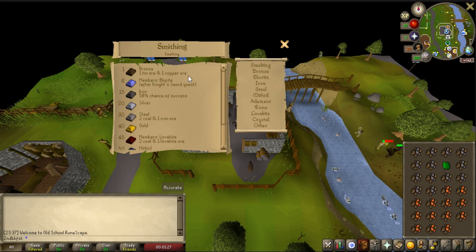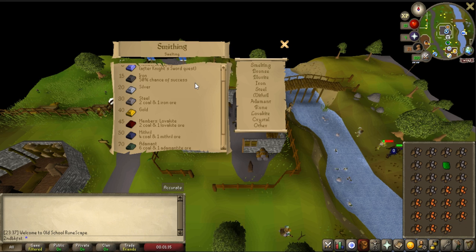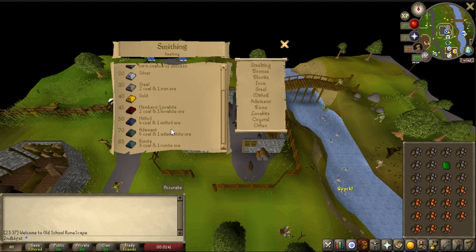For bronze we need tin and copper. Blurite, which is a members-only item, only requires blurite itself. Iron only requires iron, same with silver and gold. However, steel, mithril, adamant, and runite all require coal, as well as luvakite, which is only used for gaining favor in Lovakengj.